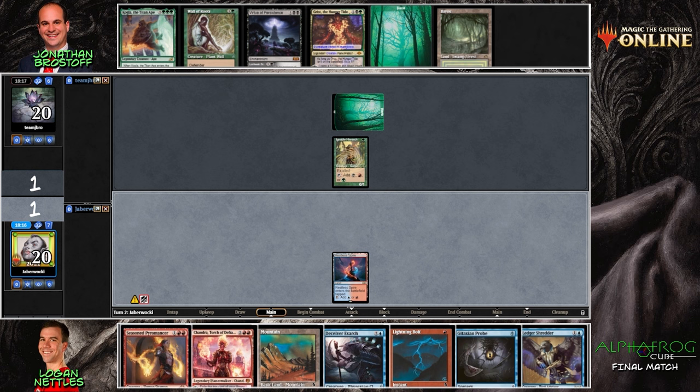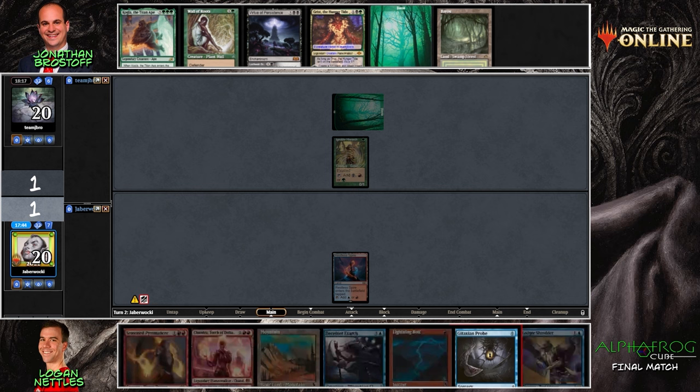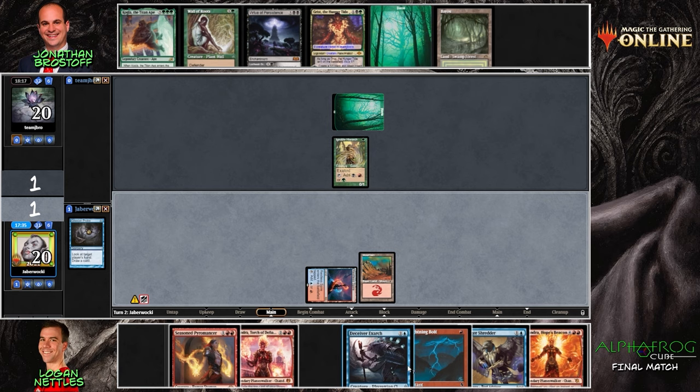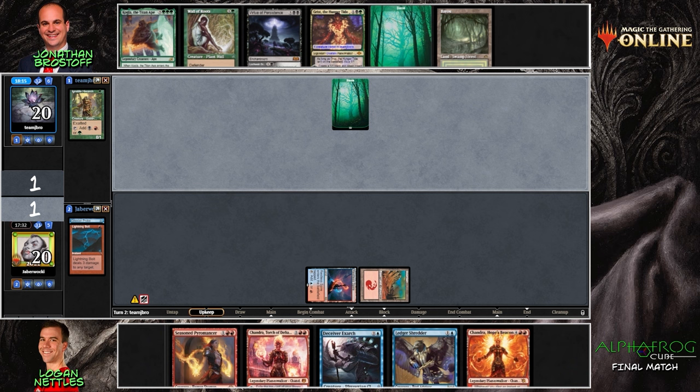It looks like Jabberwocky is going to start with the tap land. Deceiver Exarch and Gitaxian Probe are also available tools. This is a pretty classic hand — you bolt the Hierarch and then probe, maybe in reverse order. We could just play the Ledger Shredder and then probe and get a free loot. Ignoble Hierarch is particularly terrifying because we've seen Oko and Grist come to play on turn two. I go by the mantra of bolt the bird — or the Hierarch in this case.